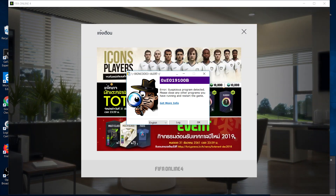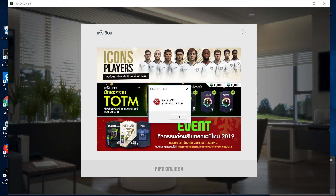This is what you get when you try to run FO4 with Process Hacker open. You get this sign code alert and it says it is a suspicious program detector. When you press OK, basically FO4 will close.